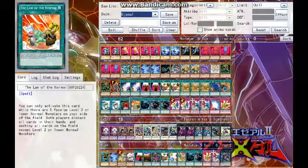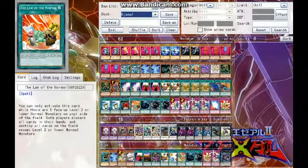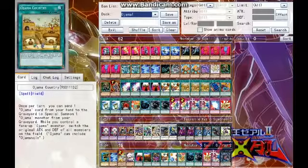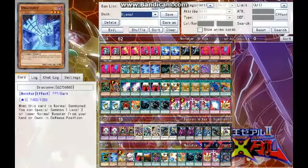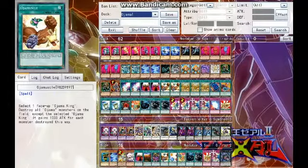And then we have The Law of the Normal. Activate only if you have five face-up level 2 or lower normal monsters on your side of the field. Both players discard their entire hand and all cards on the field get destroyed except for your level 2 and lower normal monsters. So these guys are safe, every other card on the field is destroyed, and you're getting rid of your opponent's hand — they're down probably five cards.